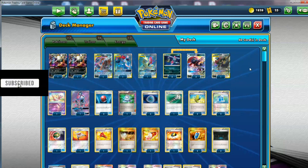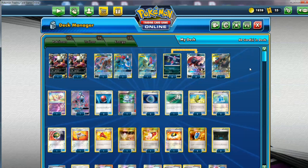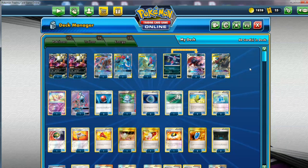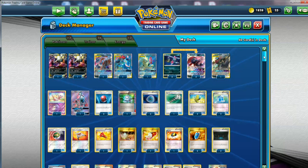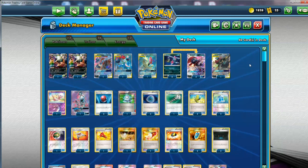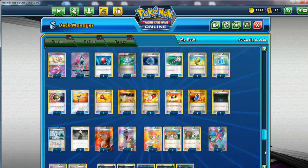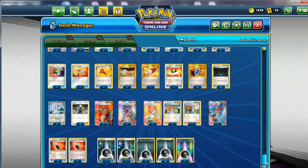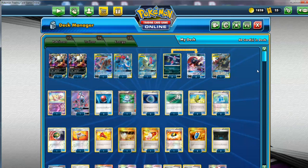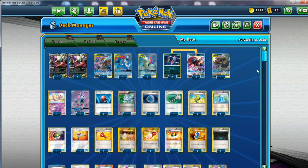Things like Gyarados decks that do 240 maximum — you have them at your mercy. Against Lost March, that can be pretty good as well. Charizard maybe even — not too sure. But yeah, these are more Tier 2 decks you'd say. I'm going to show you guys the matches with this deck like I always do, and I hope you guys look forward to it. Thank you guys for watching — subscribe to my channel for Pokemon TCG content.